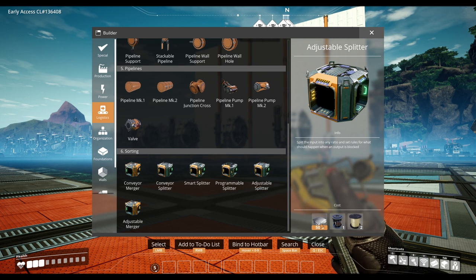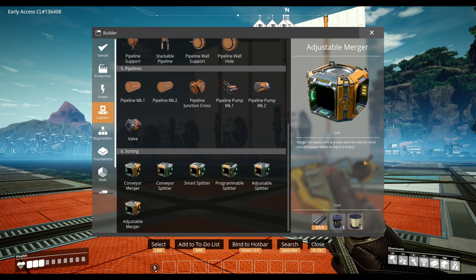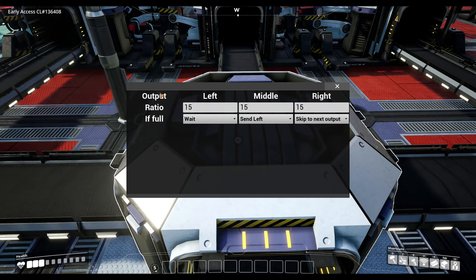At first I was concerned that tier 3 might be too early for having these logistic options, but I think that with still needing to research rotors and quickwire to build this, it is actually pretty well balanced on the whole.